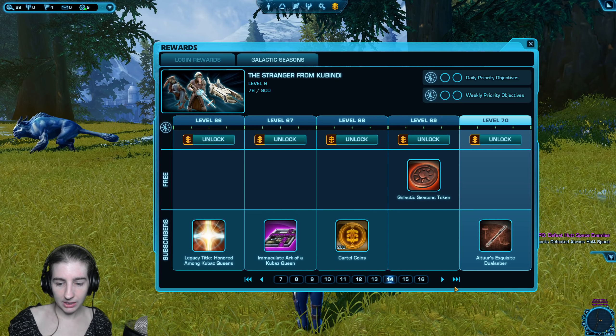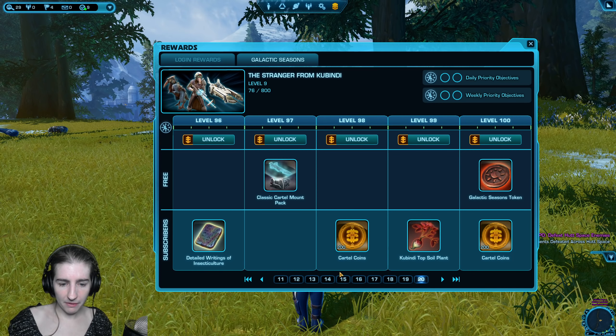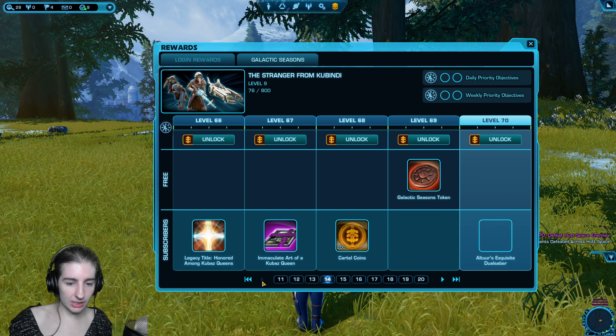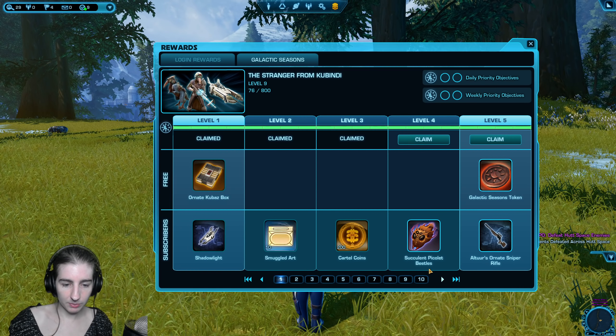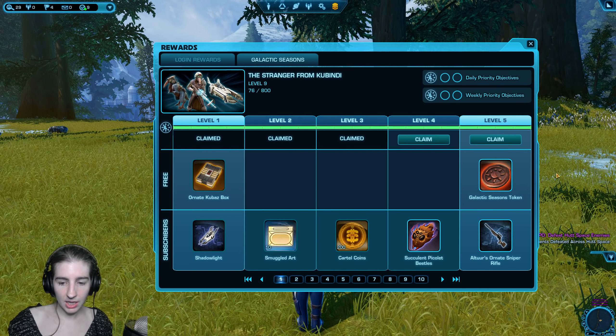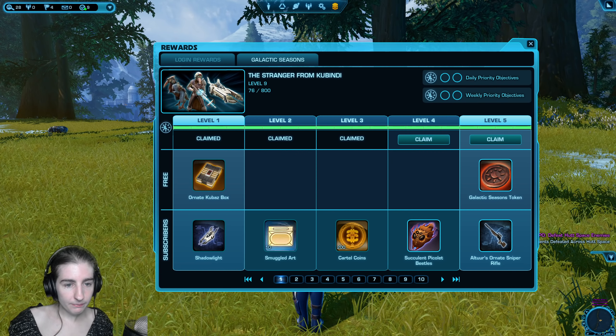Purchasing the track early is only a good option if you know you will not be available during the last weeks of the season and won't be able to earn the rewards or purchase them with credits. For example, if you'll have no access to the internet — maybe you're getting posted overseas, or you're moving, or you have finals. That's a really good reason to unlock it with cartel coins.